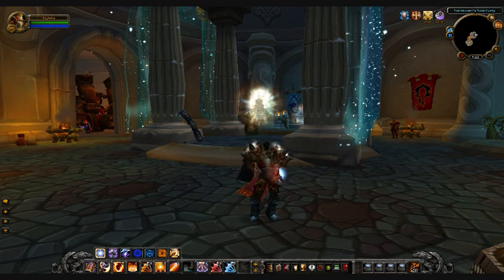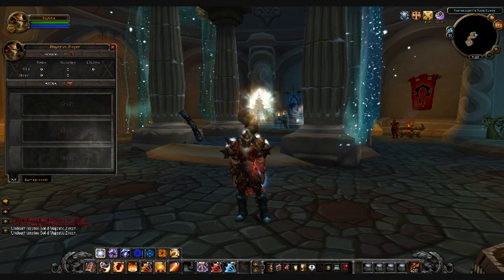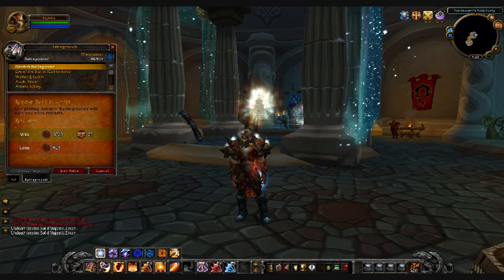The BG Finder is mostly the same as it was before, but it has some new features. To open it, click on the PVP icon on your menu bar. You'll notice that it still allows you to queue for cross-realm battlegrounds, but now there is an additional option that allows you to choose to queue for a random battleground.